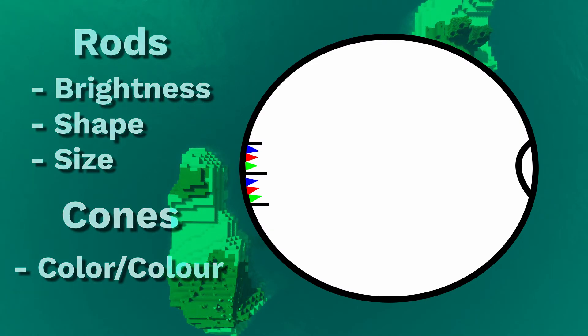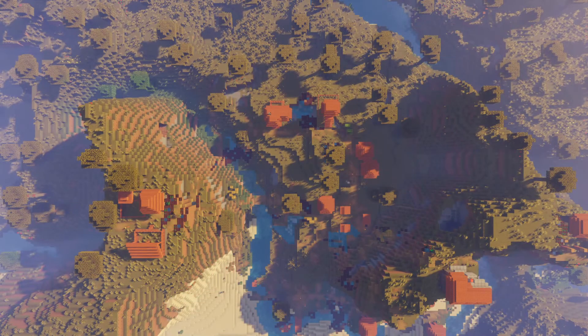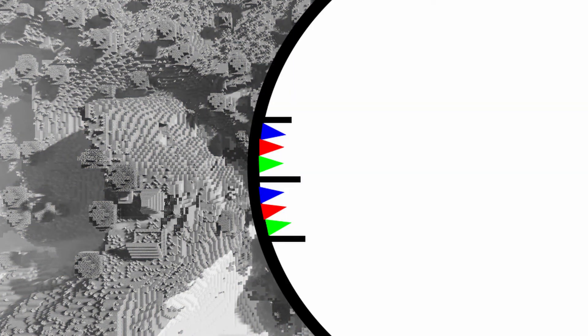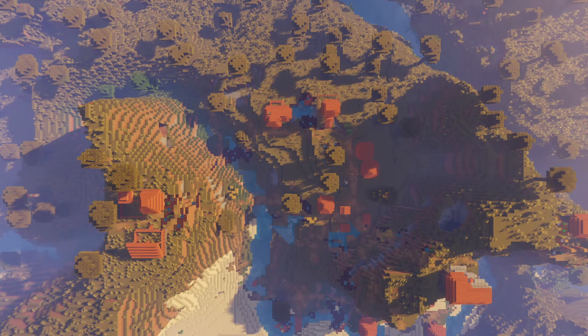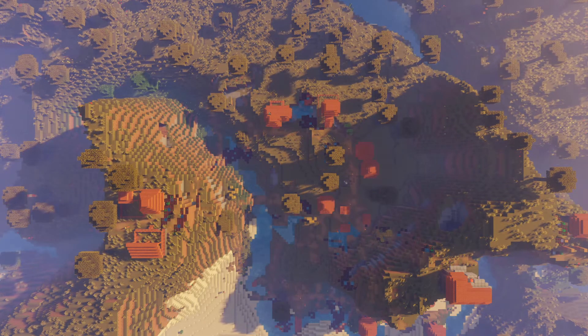When all three are working properly, that is normal color vision. The most extreme form of colorblindness is when somebody can only see in black and white, or monochromacy. Basically, it means that two cones, or all three, don't work in some way, which means that the person can't perceive color at all. Now, the more common types of colorblindness are when someone can see some, but not all, colors. There are variations of this for each color, but we are going to talk about George's today.